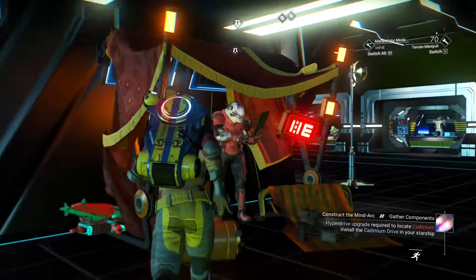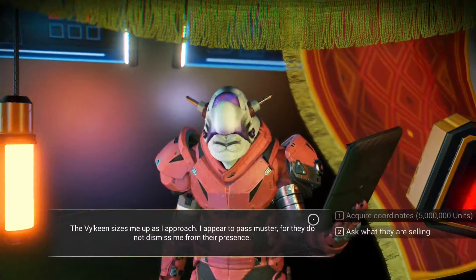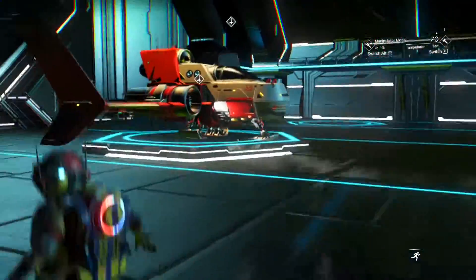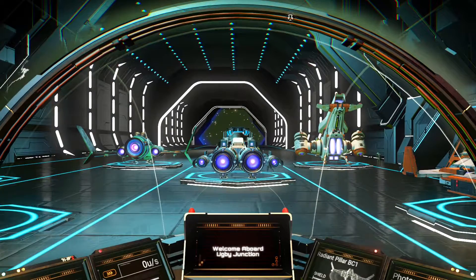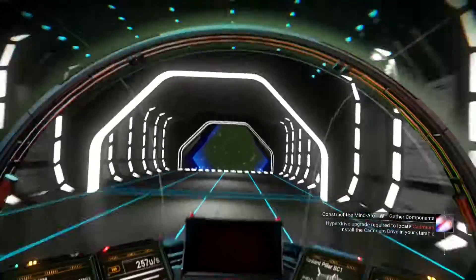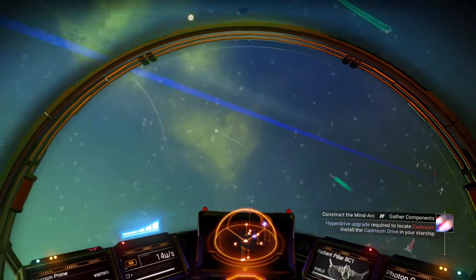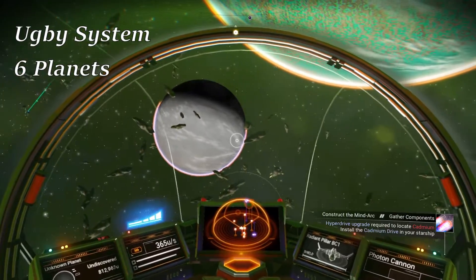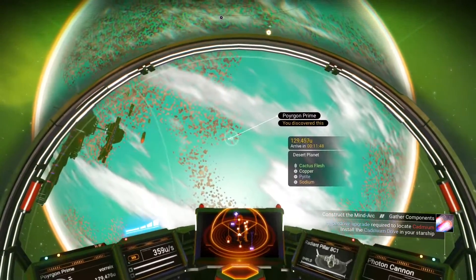Let's talk to this strap dealer since we can. Without wasting any time, let's go to exploration. The Uke B system has 6 planets, like the previous one at the Kakao Shea X3. Let's try to find Borgen Prime first - okay, that's Borgen Prime, let's go there first.